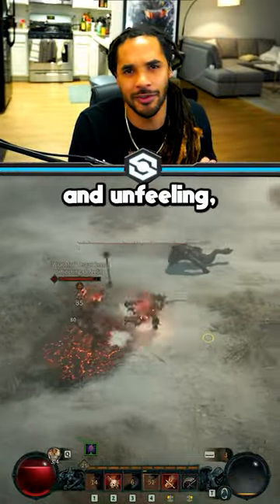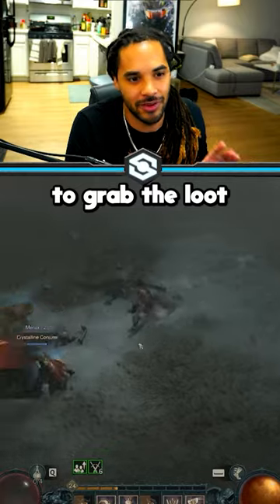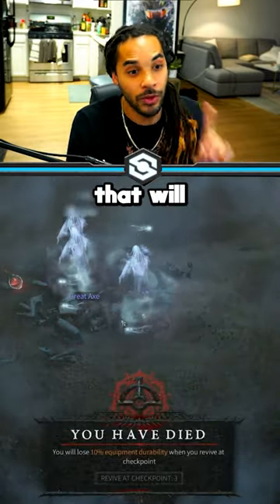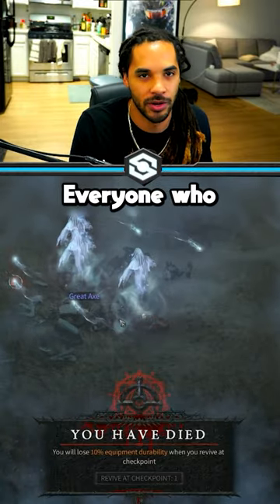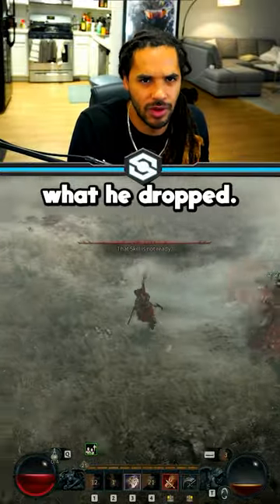He has the affixes unflinching and unfeeling, and some of his attacks will one shot you. But once you kill him, don't be too excited to grab the loot because there is an explosion that happens after his death that will absolutely one shot everyone who runs in to try to grab their loot early. Just wait a few seconds and then go and check out what he dropped.